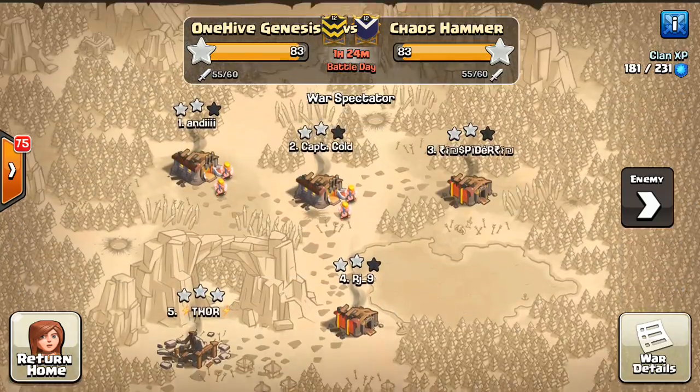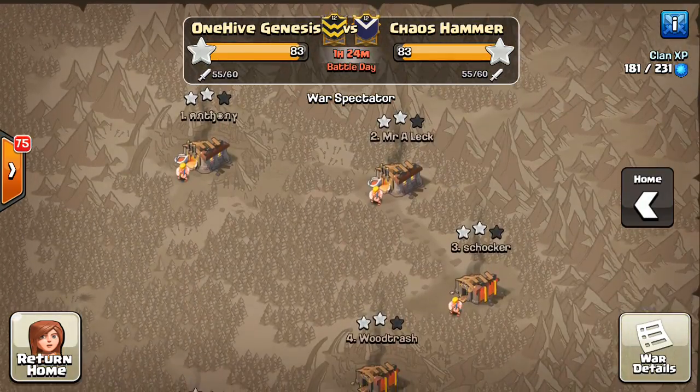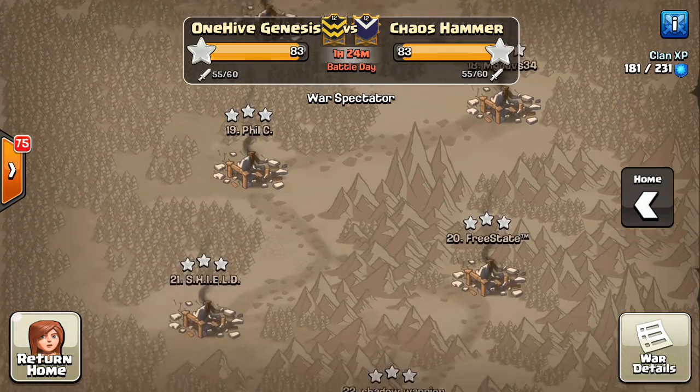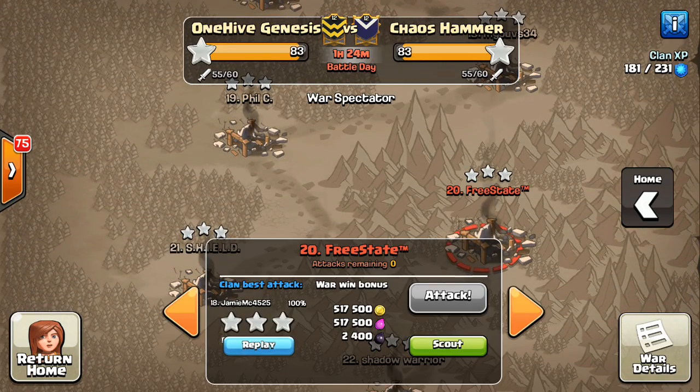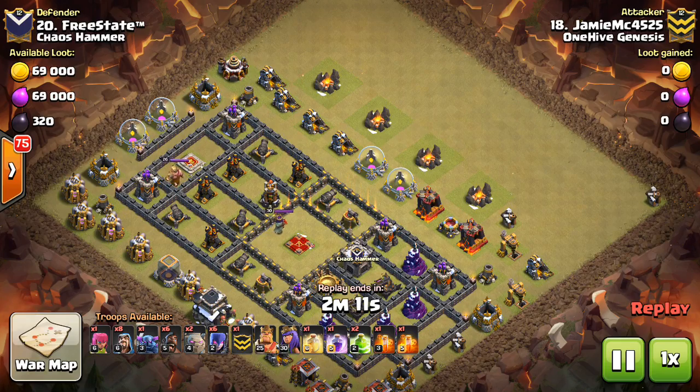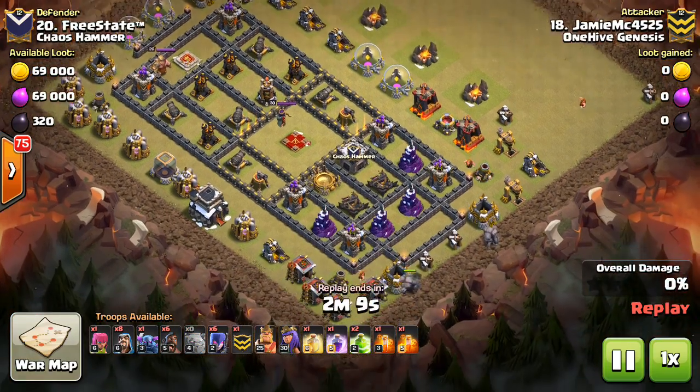Moving on to the next attack, this looks like it could be a dip attack — actually no, it's legitimate because they only have two Town Hall 11s. The war is still going on. This next attack also features a Pekka, which is interesting.